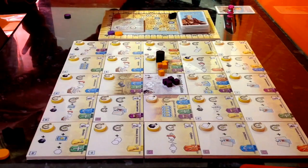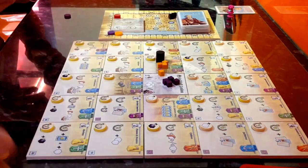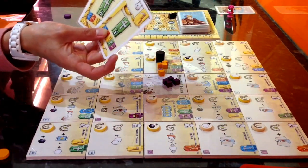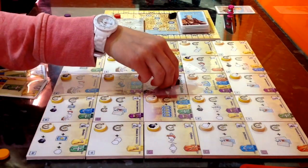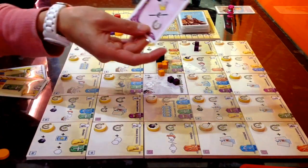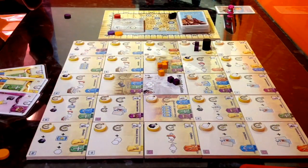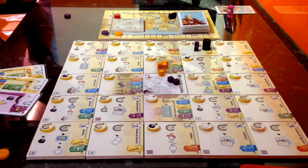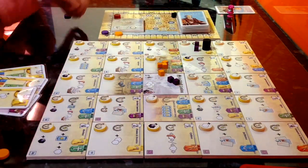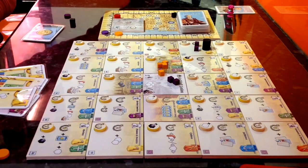Those cards go into the discard pile, I draw two new cards, and now it's Donna's turn. Donna puts two liverymen on two yellow guilds, then moves the beadle to a yellow guild and gets one automatic victory point. She uses another card to get a neutral cube, keeps two cards, and discards the rest.